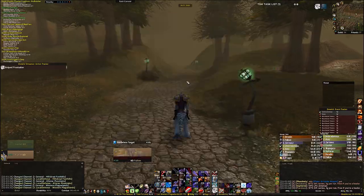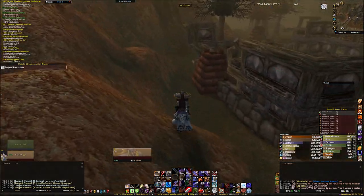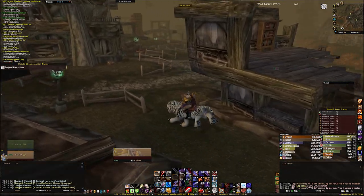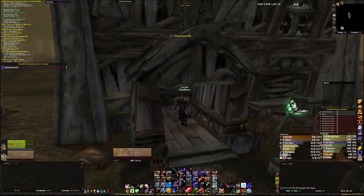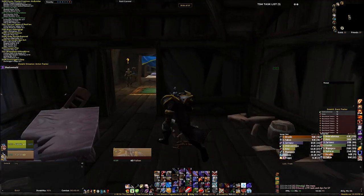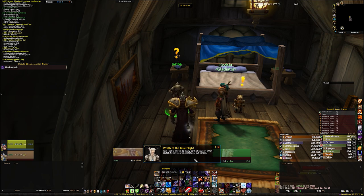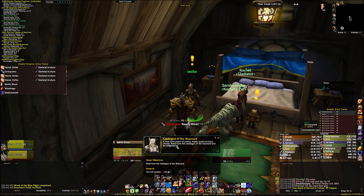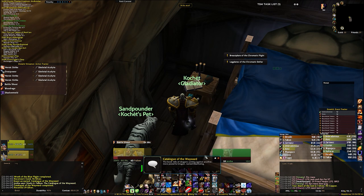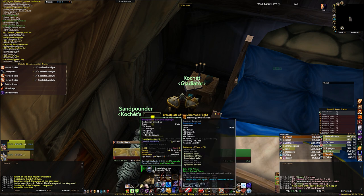If you have all your mats and you're flying in, the turn-in is in Western Plaguelands — fly to Chill Wind. This is the route I take to avoid mobs and get to the building where Chromie and the quest giver are. If you follow this step by step as a first-timer, you're going to turn in that quest from the Obby quest line. Jaziba is going to tell you to look at a book right behind her — the Catalog of the Wayward. You'll be able to choose the item you want to take the quest for. The purpose of this is the Breastplate of the Chromatic Flight, so we take that quest.